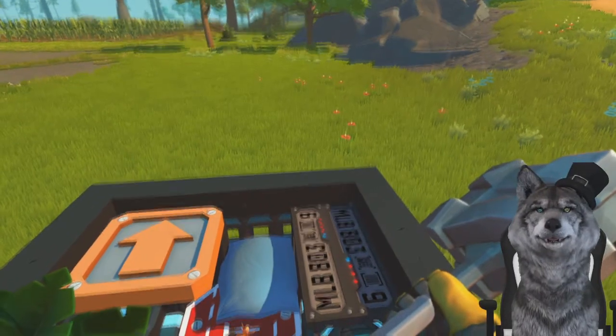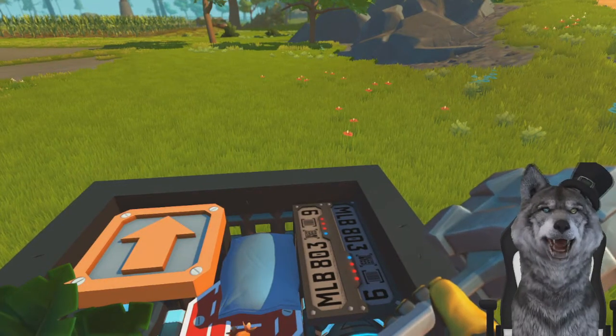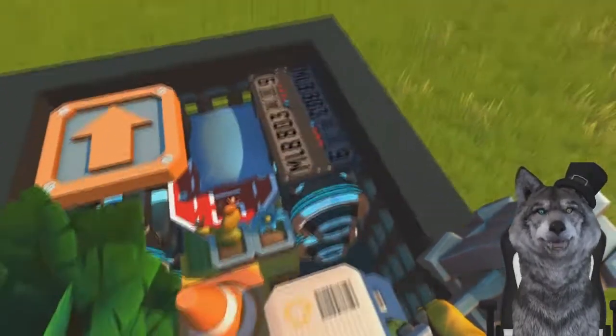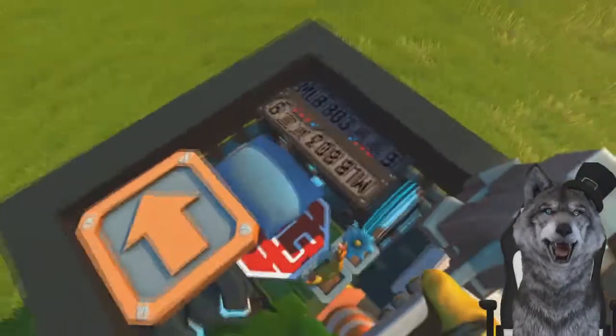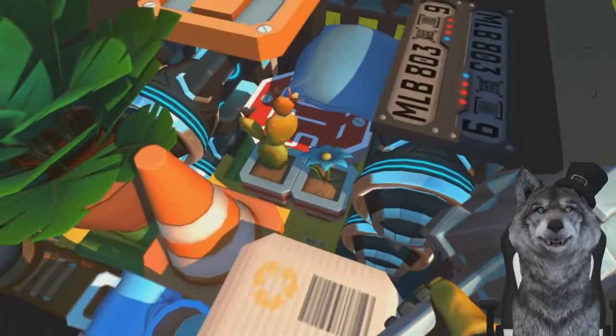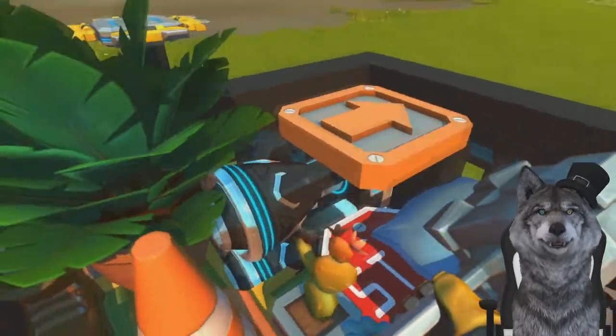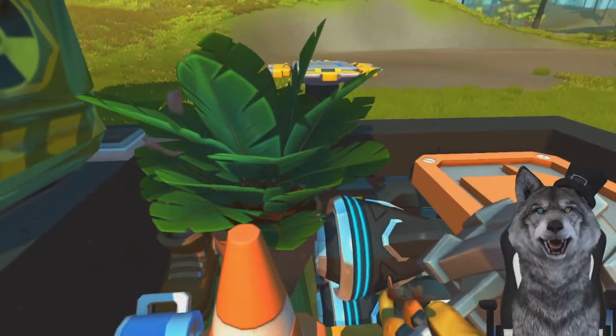And now for another grocery store haul with Wolfo. Thank you all for joining me here today, my lovelies. Today I'm going to be showing you some of the best things I've found at the produce market. I found a nice big quantum computer, a nice little blue flower, a little cacti friend, a stop sign, some kind of thruster, and some kind of house plant.